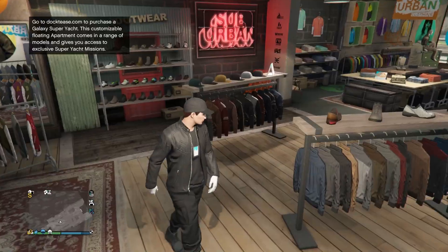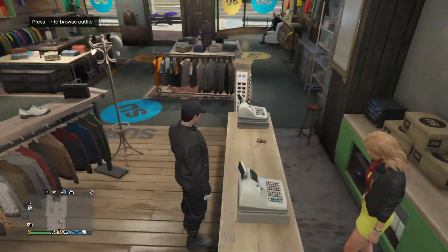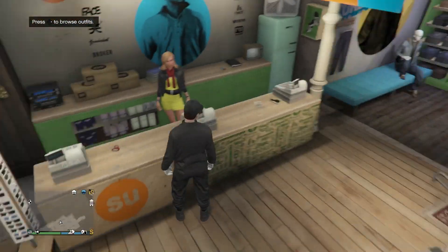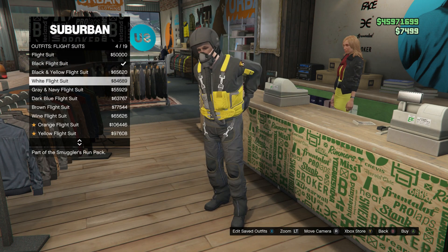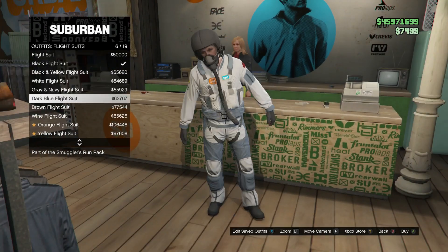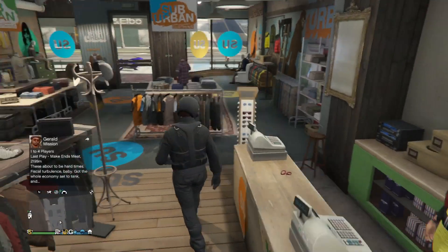So for this first glitch I'm gonna be showing you guys how you can get the flight suit helmet and tube on any outfit. I guess you can say this is two glitches, but I'll just count it as one for this video. What you guys want to do is go into the outfit section, then go into outfits, then flight suits. You guys want to buy pretty much any of these — it doesn't really matter which one. The color changes, which is pretty cool, but they're all basically the same. Then just go ahead and back out.